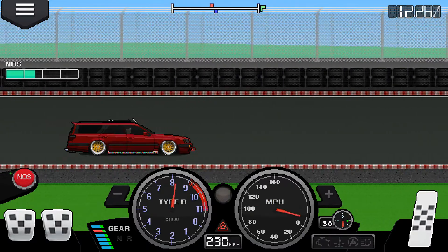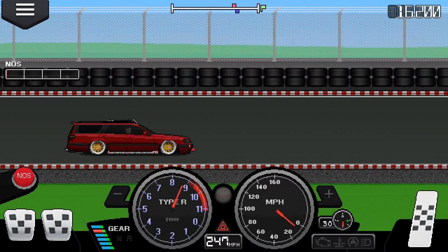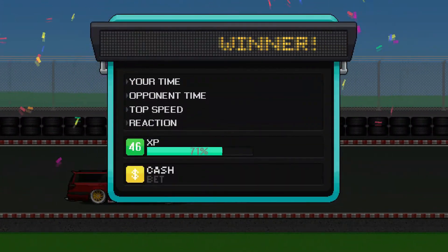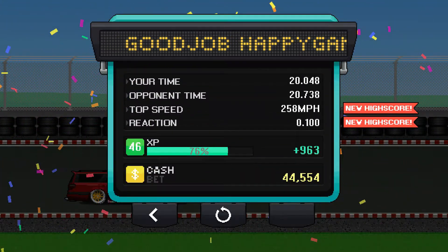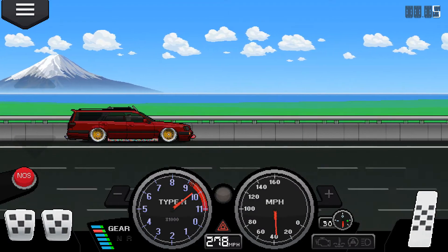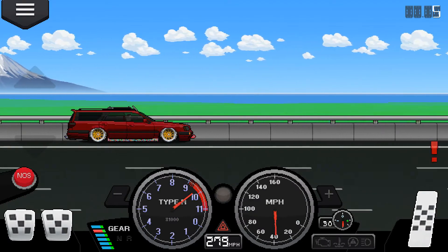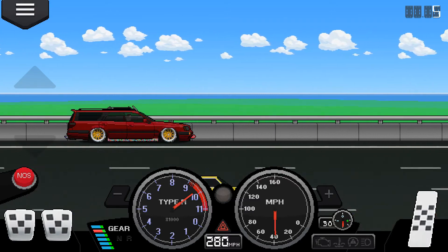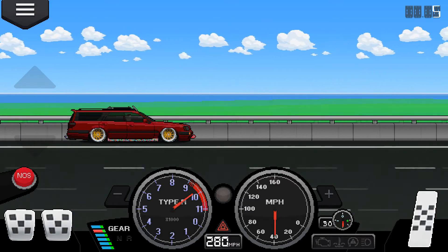I reckon with better gear ratios — maybe shifting at about 8.5, going from 4th to 5th and then into 6th — would be very beneficial to this car. For the top speed run, we were pushing 280 miles an hour, which is very fast for a car in this game.